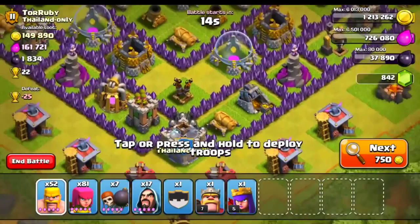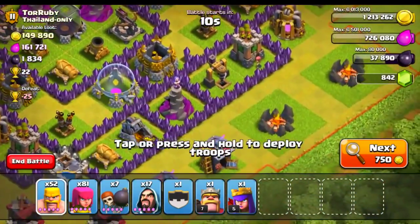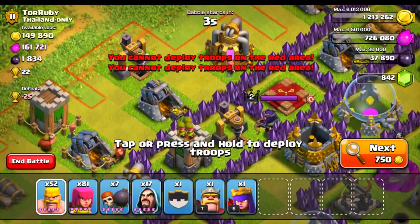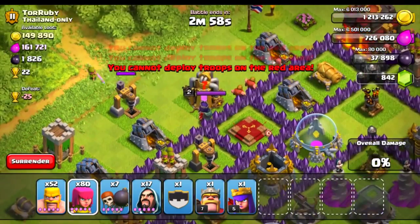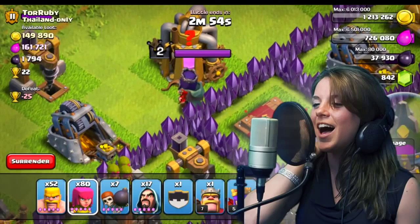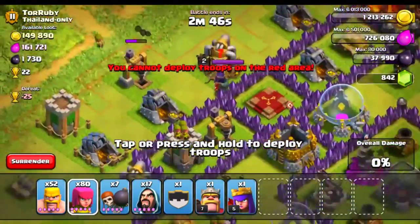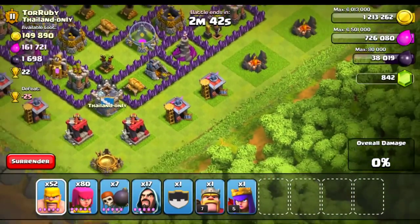Now we are finally into our real attack. This guy has almost 2,000 dark elixir and we really want to save up for that for our Golems. He has quite a bit of extra loot as well, so that couldn't hurt. His pumps are on the outside, so let's go ahead and drop one archer right here. She should be able to pick that off. We're just going to go ahead and barge this base. Here we go — Barbarians and Archers and Wizards.